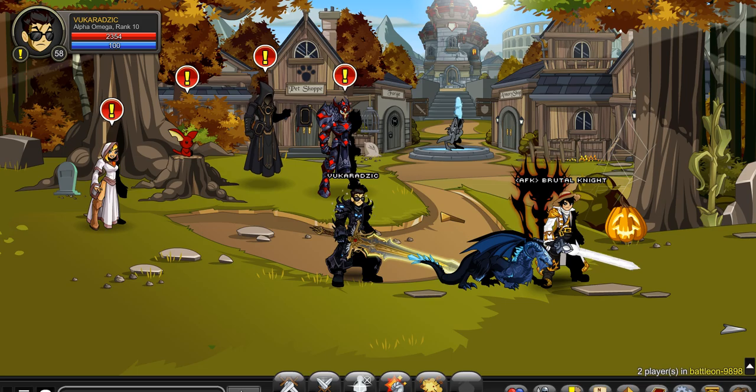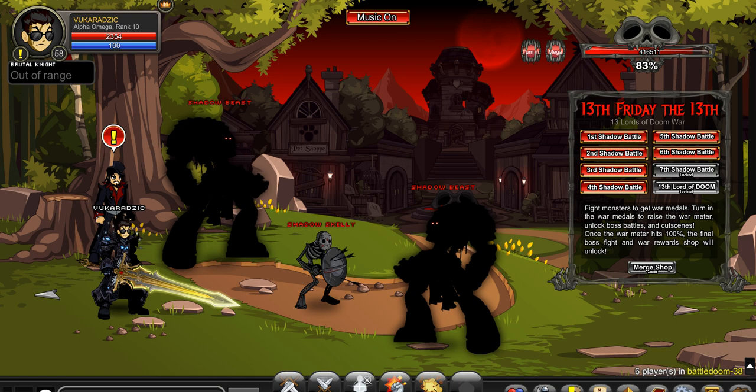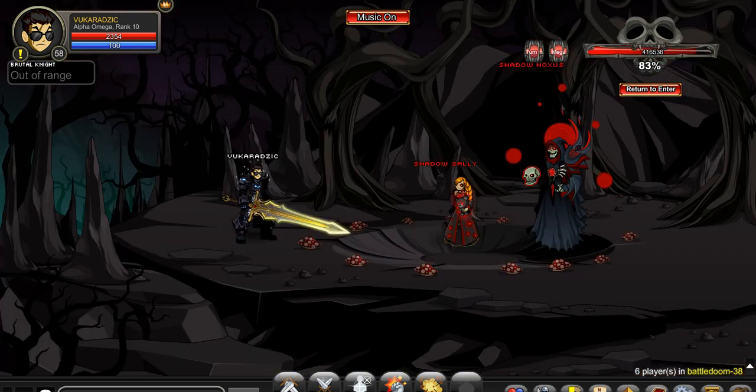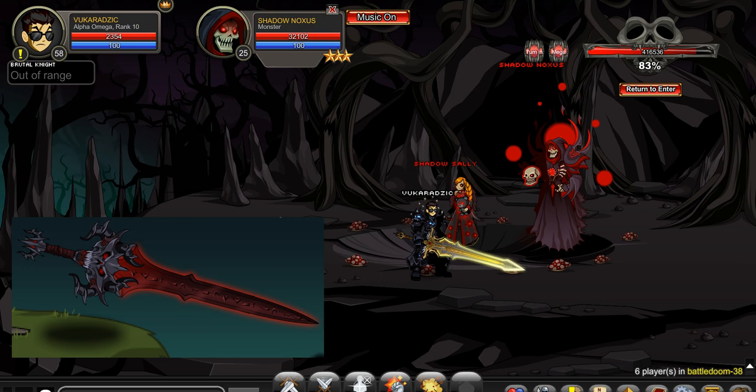And yeah, all you have to do is type slash join battle doom and follow me. Alright, so when you get here, click on the second shadow battle, and all you have to do is kill the shadow — whatever that is — kill him till he drops it. The weapon looks like this, and it actually looks so much better in-game than it looks in this picture right here.